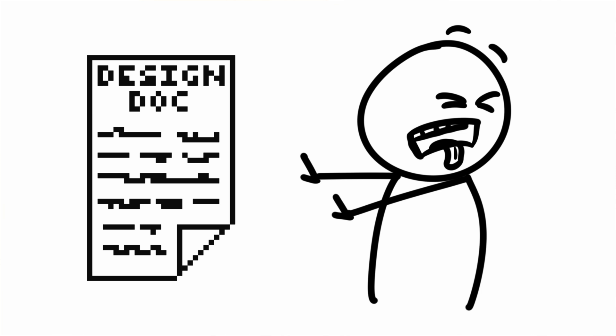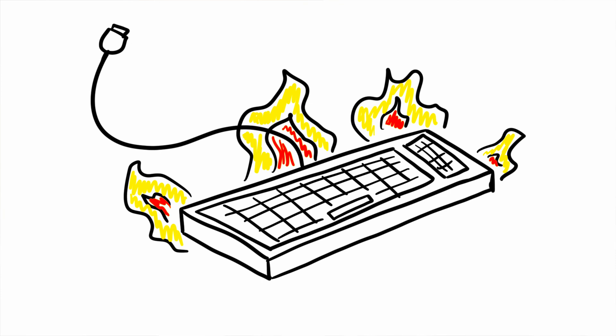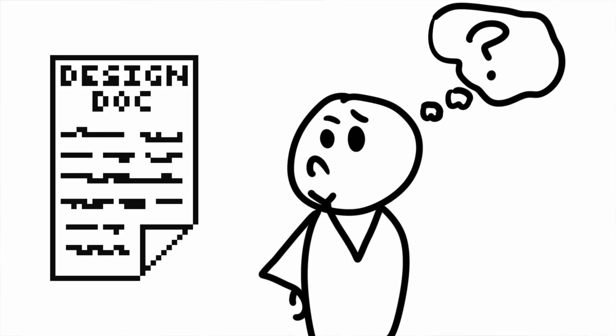I used to cringe every time I thought about having to do a design document. I just wanted to jump in and start coding something. While I find that much more fun than taking the time to define success criteria, without a direction, what are you even going to code? Your project has little to no chance of success if you rush in keyboard blazing.